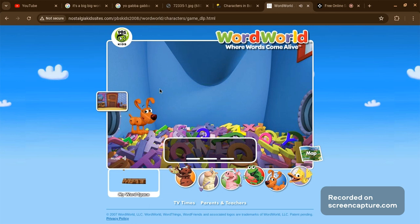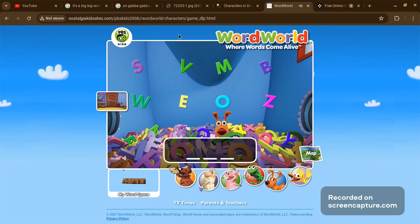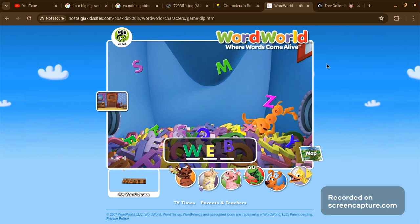Click on Dog and he'll— Good job, Dog. Dog wants to build the word web. That's right! Yes! That's right! W-E-B.